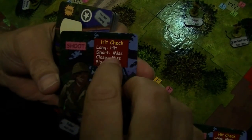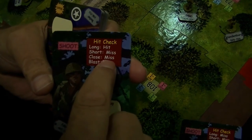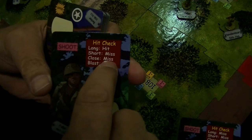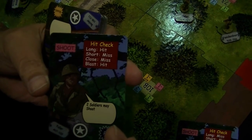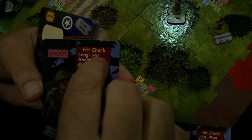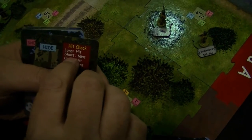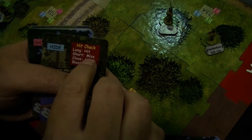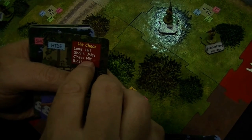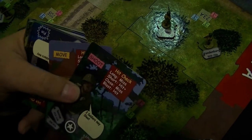The hit checks are built into the cards. You've got long, short, and close range. If I was shooting at close range, it says miss, but I actually get one hit — because as you get closer together you get a better chance of hits, so you count all of them above. At short range, I would count short and long and get one hit. But if I was at close range, I would score two hits. The cards are easily divided into look, shoot, hide, and move.